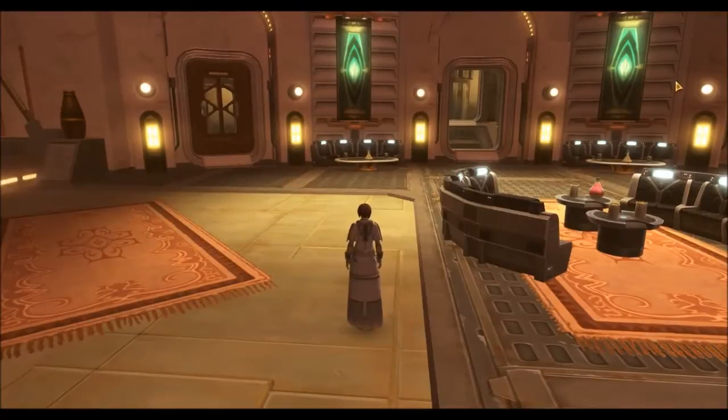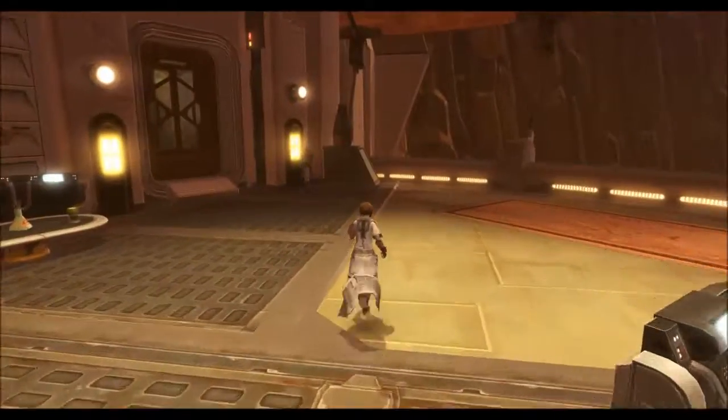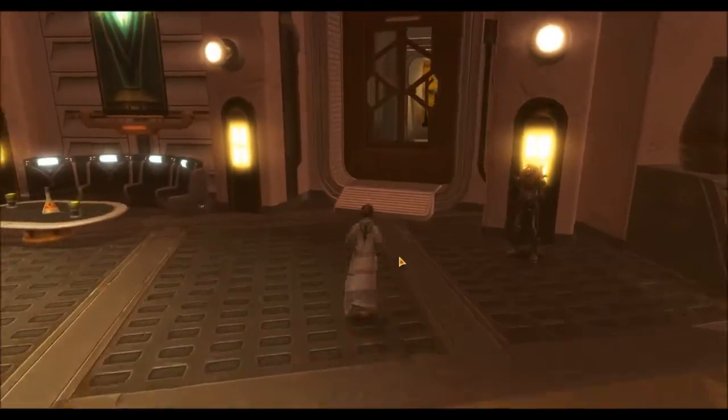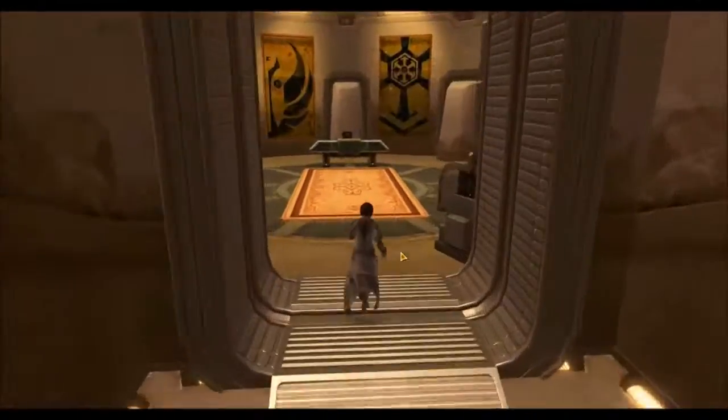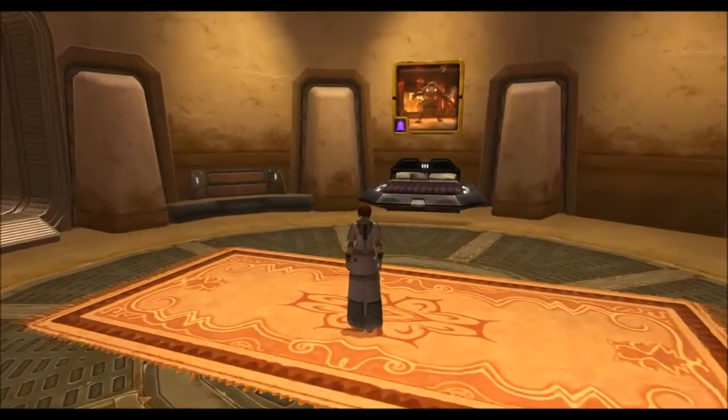The hamster's flanks look really nice up against the couches. Got HK standing over here, guarding my room. So this is my room, kinda simple.